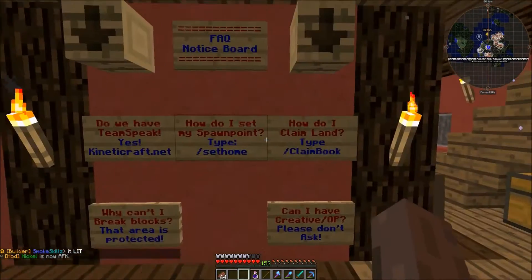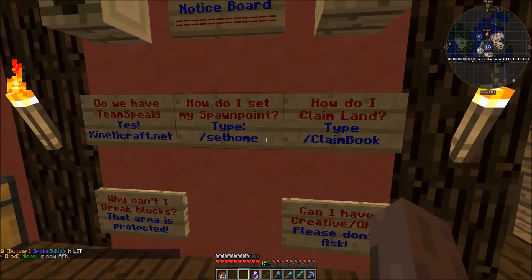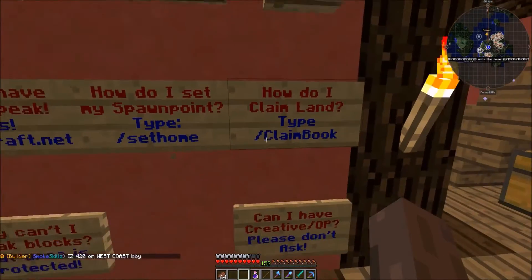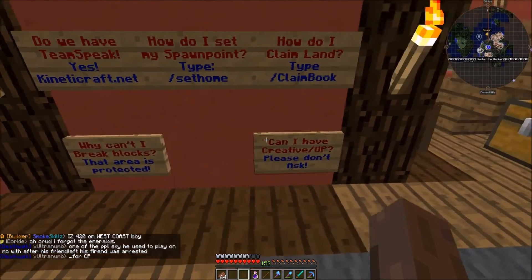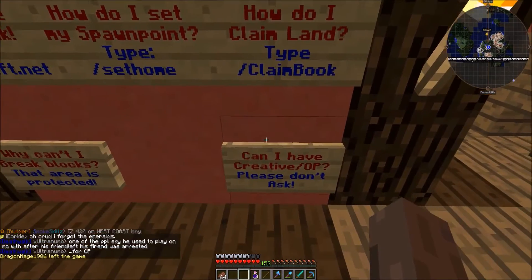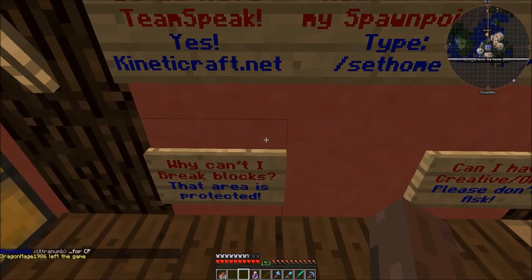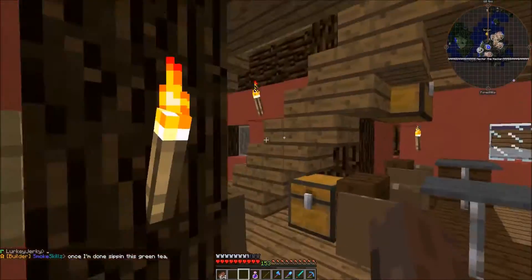Before, you used to have to message an admin or a moderator to teleport to you. There's also a claim book here. Don't ask for creative or op or you'll probably get banned or muted. You can't break blocks here because it's a protected area.